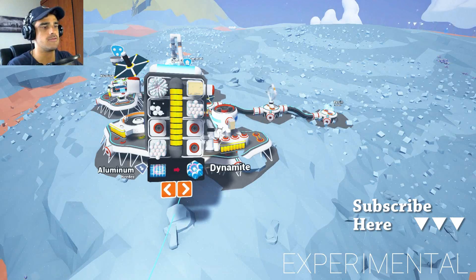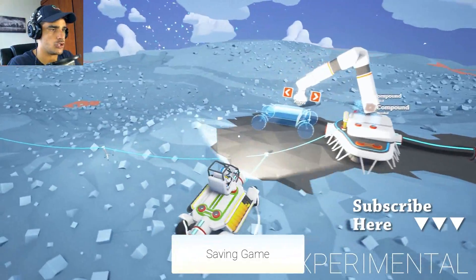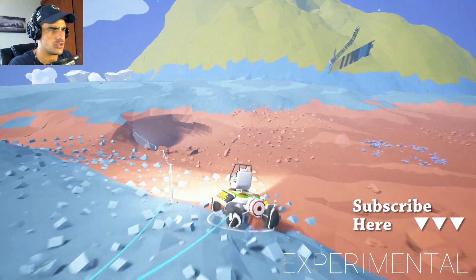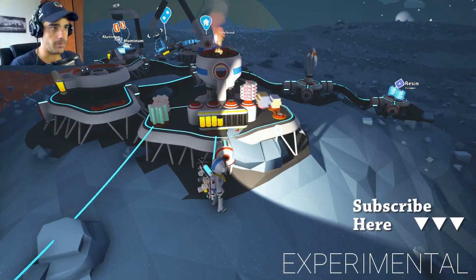I'm going to skip to the cave to get some laterite and put it in the smelter. Before I get back to the cave, I want to show that I think they improved the controllability and balancing of the rover — it drives a lot smoother than it used to. It's not so up-and-down and flying everywhere.